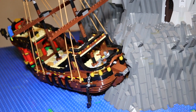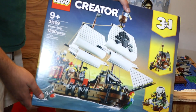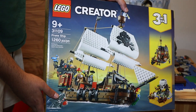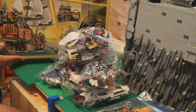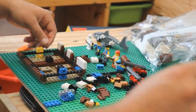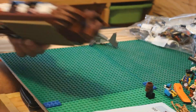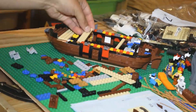I began by working on the shipwreck so that I could build the island around it. On this part of the MOC, I cheated a little bit by starting with an official LEGO pirate ship set. My idea was to use this as a base and then later deconstruct it to look like a weathered shipwreck. I'll be modifying it in a later video, but for this update I'll just be building the ship exactly as the instructions specify.